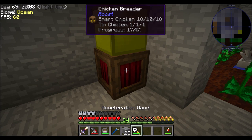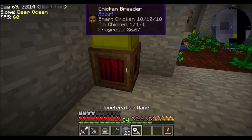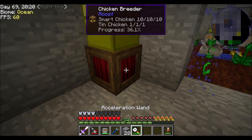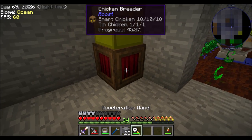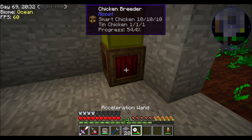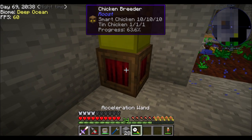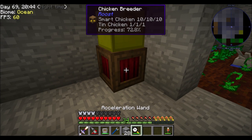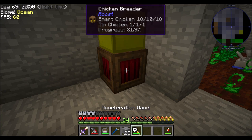I'm trying to think if there's a sneaky way to make another one of these. I basically need two tin chickens to start breeding them up. I think it has to be two of the same chicken to increase the attributes. We're going to do one iteration of this - if I happen to get a tin chicken, cool, if not, also cool. Either way I'll come back with a bunch of 10-10-10 chickens.